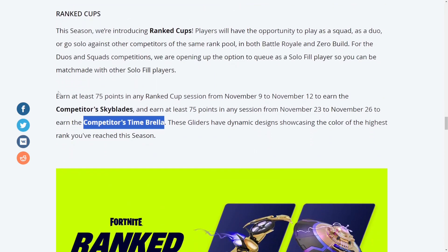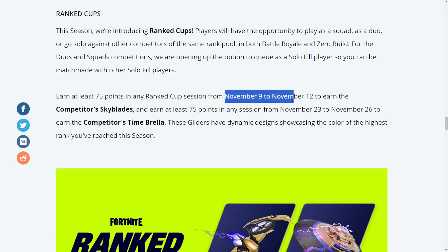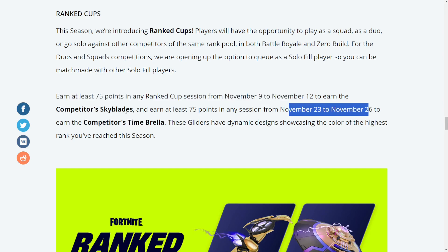To unlock these, you need to earn at least 75 points in any ranked cup session within that time window — November 9th to 12th for the first reward, and November 23rd to 26th for the second. You get points from eliminations and surviving. It's cumulative, so points stack up. You have four hours and as many games as you can play, so getting 75 points should be easy.